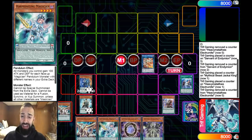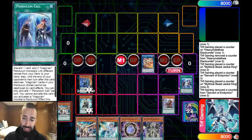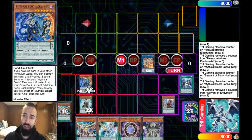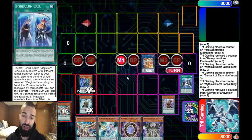Always try to put the Mighty Master in the scale as opposed to Pendulum Summoning it, because you're gonna search Ravine in this combo at the very end — completely for free. You're gonna get a spell from Mastery usually, especially since you didn't use Allure or Upstart. You have so many live spells right now in your deck.